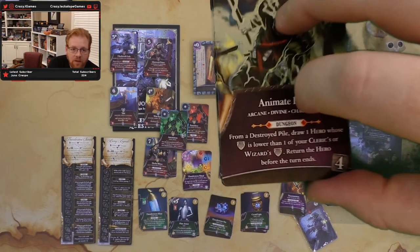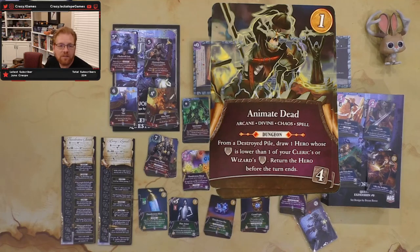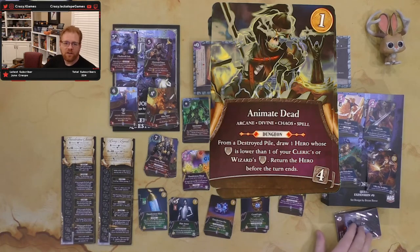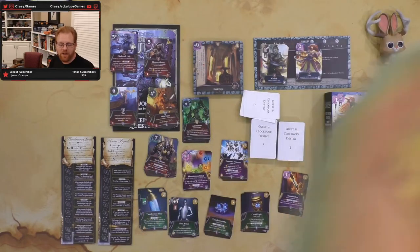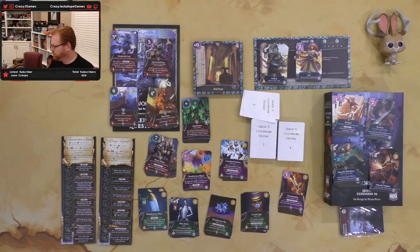We have Animate Dead — seems like there's a lot of spells in this set. Animate Dead is an arcane divine chaos spell. From the destroyed pile, draw one hero whose skill or level is lower than one of your clerics or wizards level. Return the hero before the turn ends. So you can level your folks up and then bring back the one you used to level up for a fight. I'm digging it. The downside is you need a cleric or wizard, but there seems like a lot of this stuff goes pretty heavy on the cleric and wizard side of things. It's got a gold value too.